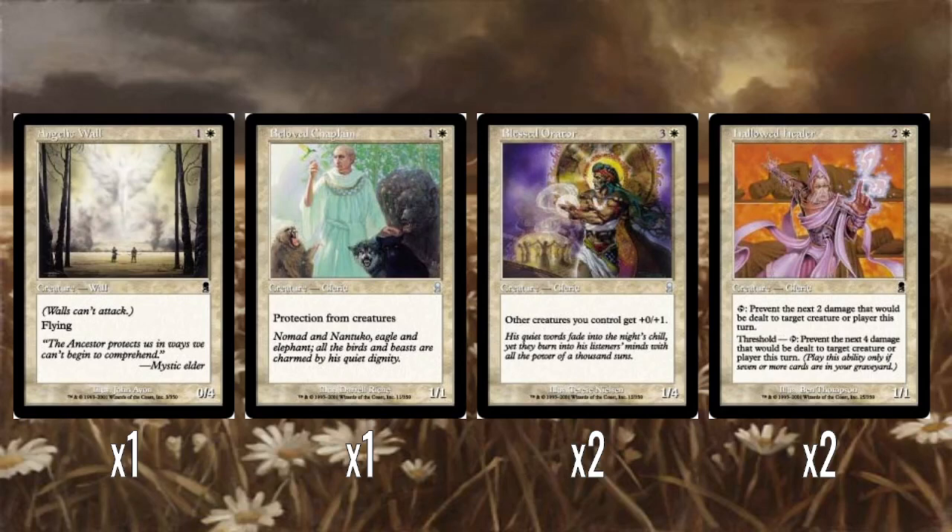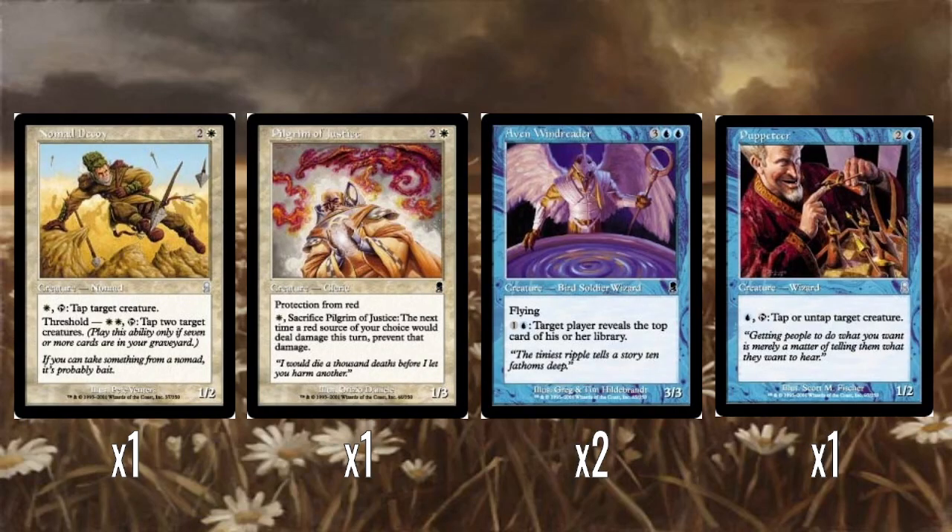This kind of makes me think of a precursor to things like transform cards or level up, where they get progressively better. I just think Threshold is quite an elegant way of tracking it — just cards in graveyard. And then a Nomad Decoy — three mana for a 1/2, one white to tap target creature, and then at Threshold you can pay two white and tap to tap two target creatures. That Threshold ability is very strong. Decoy-type creatures like this, where they can tap down creatures for a very small mana investment, are generally very good because they get big blockers out of the way, stop big attackers, stall out the game, and slow your opponent down. If you hit Threshold and can tap two creatures, that's very, very good.